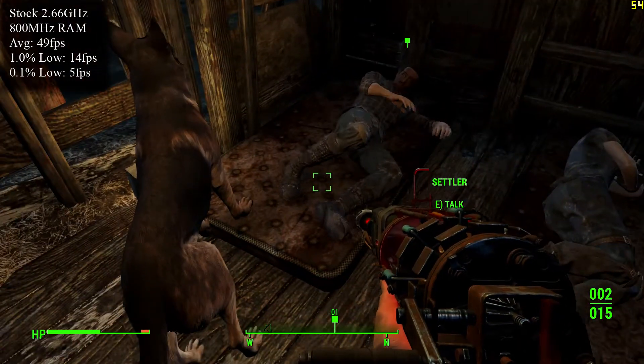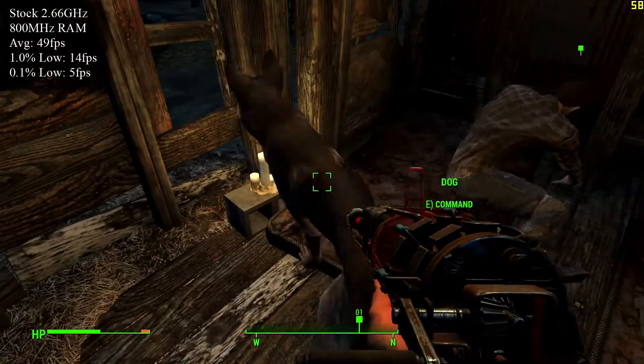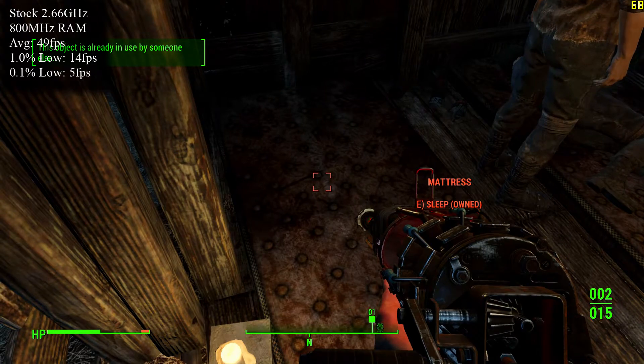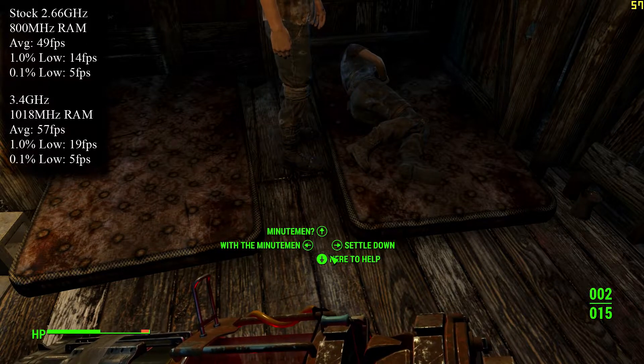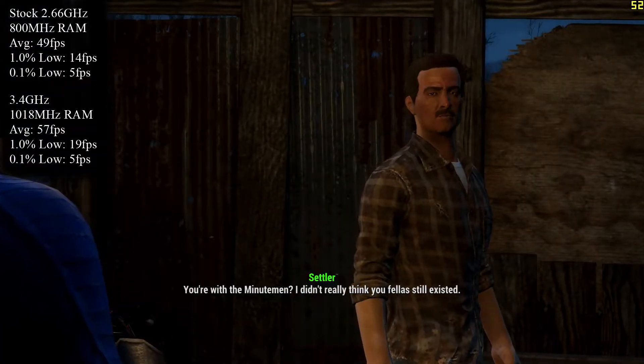When overclocked to 3.4GHz with RAM at 1018MHz, the game was immediately smoother with less stuttering, and managed an average of 57 fps, but with 1% and 0.1% lows of 19 and 5 fps respectively — meaning that overall it's still a reasonably unplayable experience.